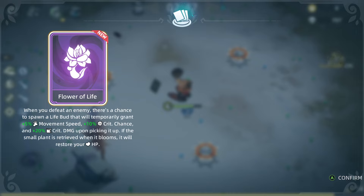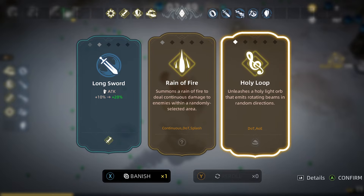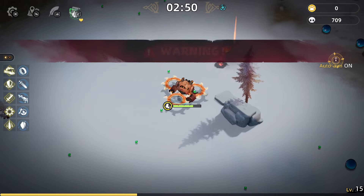We got the Flower of Life — when you defeat an enemy there's a chance to spawn a life bud that temporarily grants five percent movement speed, ten percent crit chance, and twenty percent crit damage. When retrieved as it blooms it will restore your HP. That's pretty good and multi-faceted. Let's try the Rain of Fire — we haven't seen that yet.